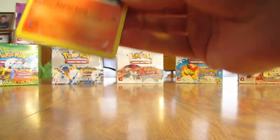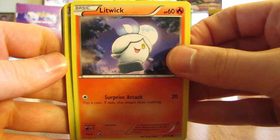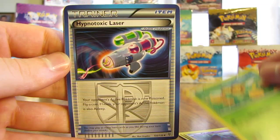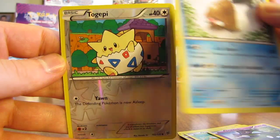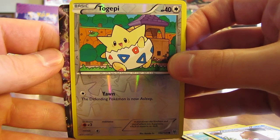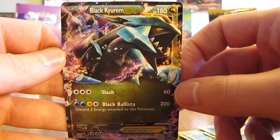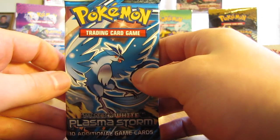Only three packs left — coming down close to the wire to even get a full art EX card or a secret rare card. I've opened one Plasma Storm booster box before, I did not get a secret rare card in that box, but I believe I did get an EX full art. So we have Litwick, Turtwig, Riolu, Zubat, Combi, and there's a nice trainer — Hypnotoxic Laser — set that aside. We have Trubbish, Piloswine, Togepi — common reverse holo — and it looks like there is an EX card back here. Hoping it's a full art one... it is just an EX card: it is a Black Kyurem EX! So that's three EX cards in this box so far, but not any EX full art cards. There are still three packs left, but nevertheless three EX cards is pretty good.